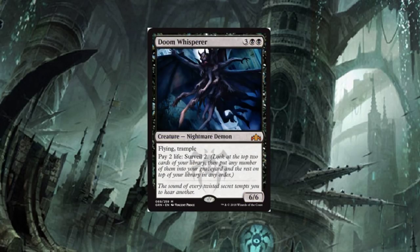Doom Whisperer — another double yes from me back to back. Five-drop, Flying and Trample, 6/6 — are you out of your mind, Wizards? That is crazy. Back in the day to get a 6/6 with Flying and Trample you'd have to sacrifice a creature each turn or have a casting cost of five or even six with a drawback. This thing is Billy Badass. Pay two life: Surveil two — even better. This Nightmare Demon is going to find a lot of homes in a lot of decks. In limited it's going to be nuts. It will see play in Standard and I'm already excited to build decks with it. They could have put the cost at six but they went with five — brilliant choice. Well done, Wizards.